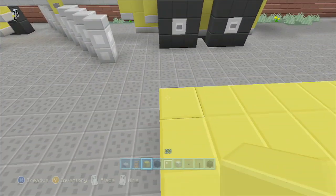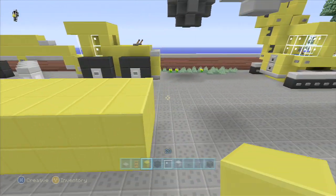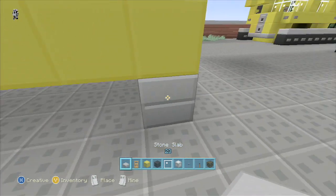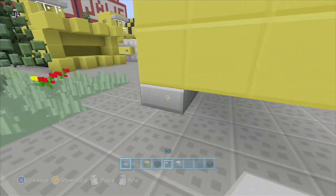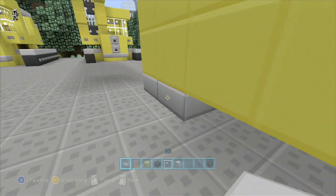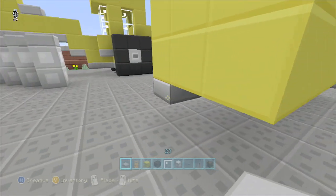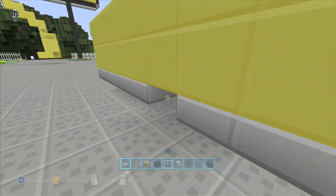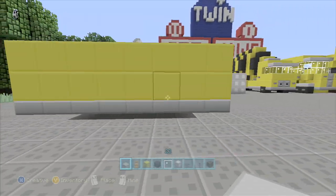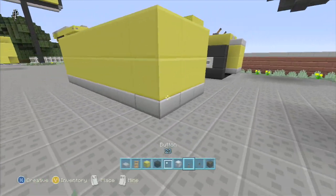It should be looking like that, and then you're going to take your stone slabs and just run them all along the bottom, around that edge. When you get done with that you should have this going on — just bring the yellow one off the ground, put the stone slabs under. It's eight long, two high, three wide.